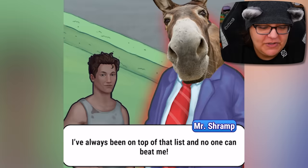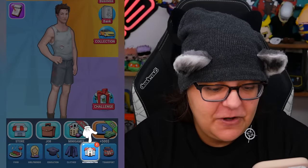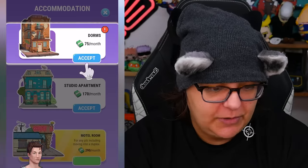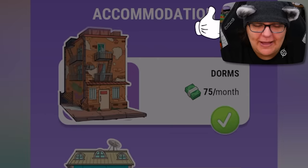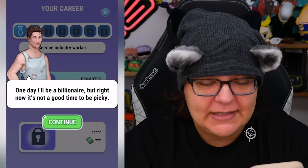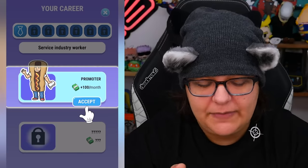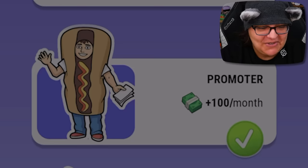There's something clearly I'm missing here. I've always been on top of that list and no one can beat me. No money, no home, no time for moping — let's find a place to stay. We have no money, so we have to click on accommodation. Cheapest one will do — I'll stay here until I save up for something better. So we can get a dorm for $75 a month. That's really cheap, actually. Now let's fix me a job. We can go look for jobs — I have to build a solid career quickly. One day I'll be a billionaire. That is Poorly Poorshire — you're really aiming high. We're making $100 a month, our rent is $75, so it leaves us $25 a month for food. Let's accept a promoter with this cute little hot dog costume.